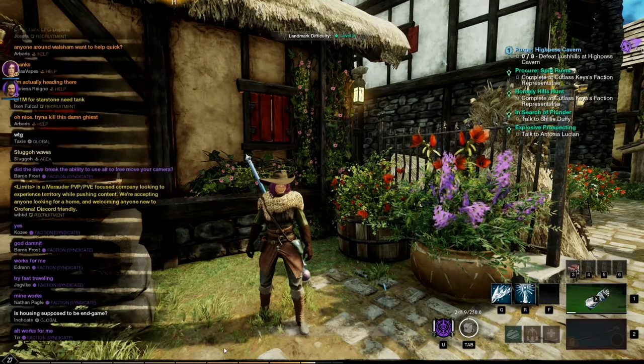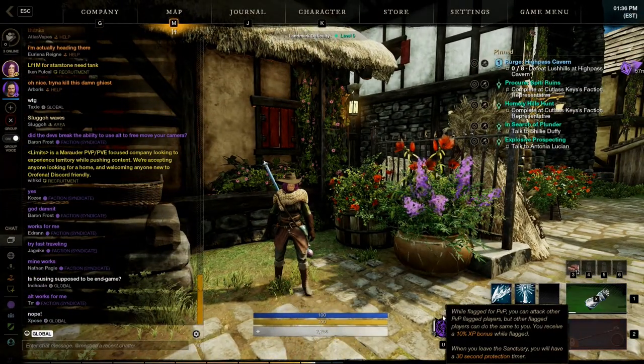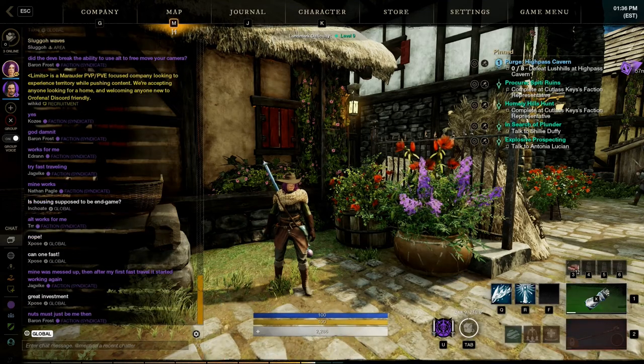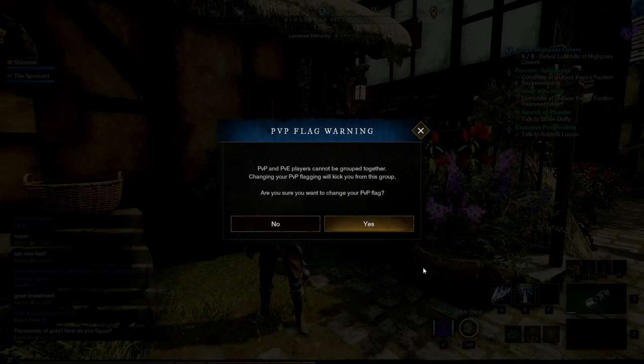You will all need to be in the same play mode in order to group — either PvP mode or PvE mode. When you're inside a town, you can press U to toggle between PvP and PvE mode, but you will all need to be in the same play mode before you group. You can only change your play mode while inside a settlement.